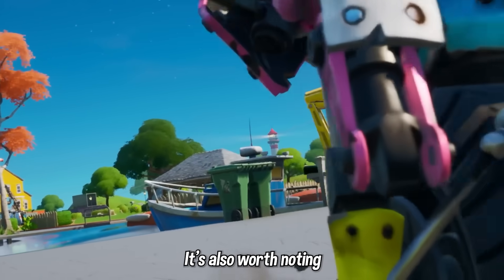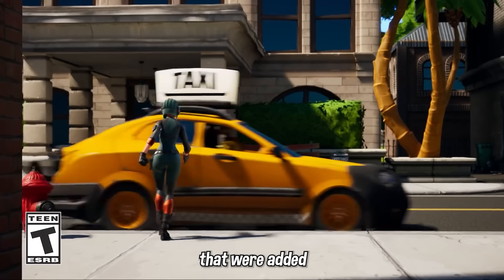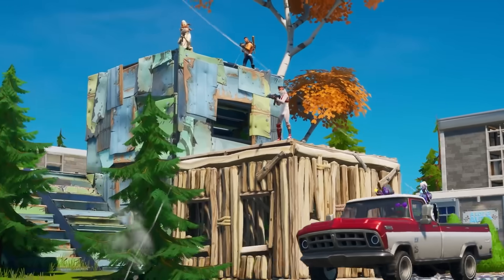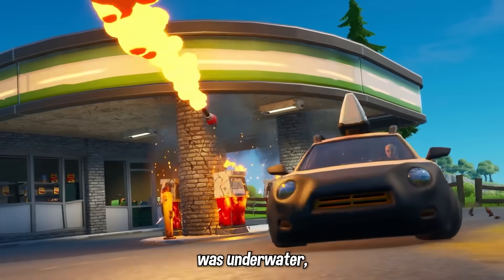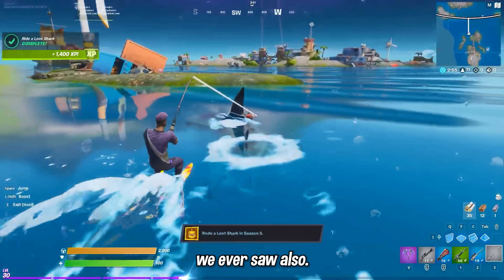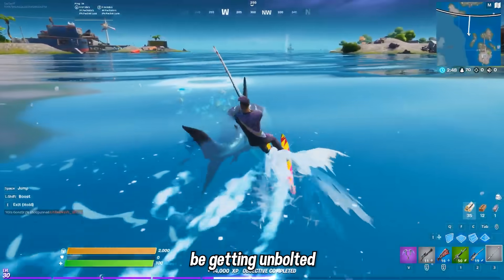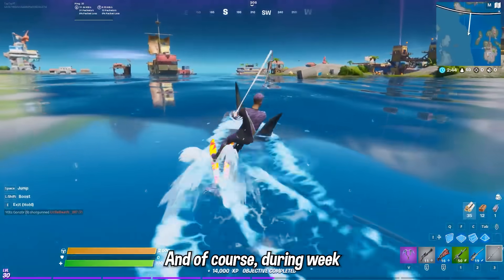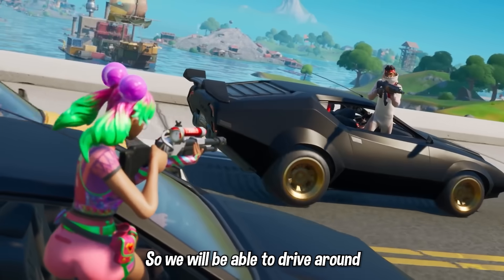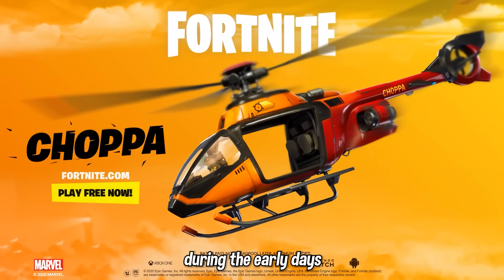It's also worth noting that during each week and map change — Week 1, Weeks 2 and 3, and Week 4 — we're also going to be getting the new vehicles that were added during those seasons. One of the main ways to get around during Chapter 2 Season 3, since most of the map was underwater, was sharks — the first time Fortnite ever added them and one of the first animals ever seen. You could cast a fishing pole and ride sharks to get around the island, so those will be unvaulted during the final week. During Weeks 2 and 3 encompassing Season 2, cars will also be unvaulted, and Chappas will be unvaulted as well since they were released in the early days of Chapter 2.